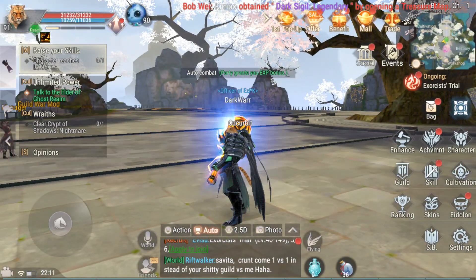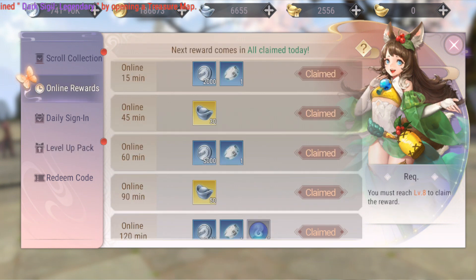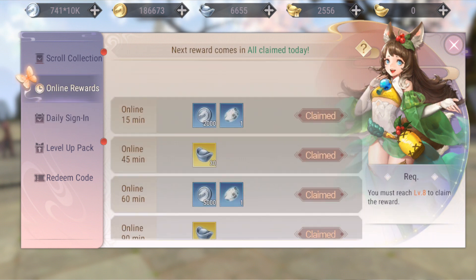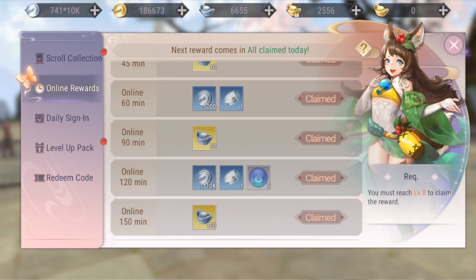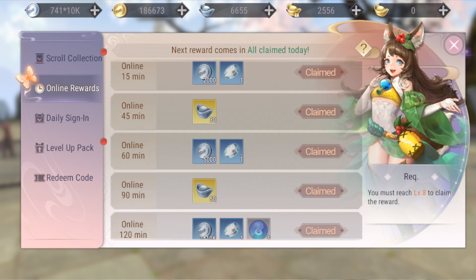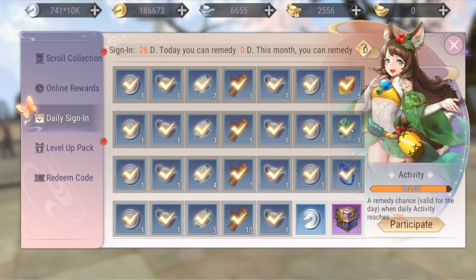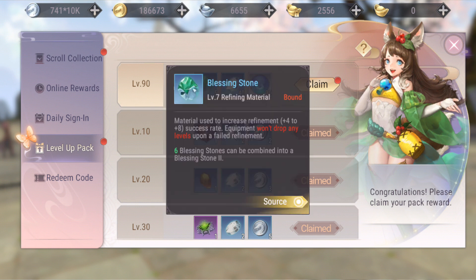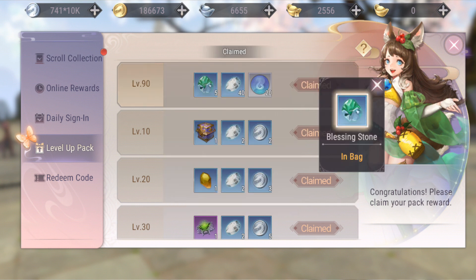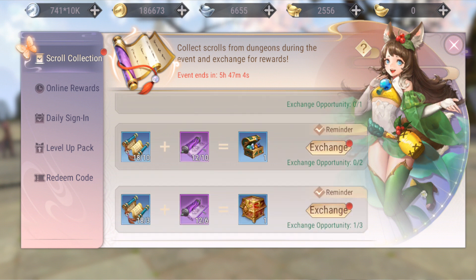Don't forget to collect your daily sign-ins and online rewards every day. If you're logged in for 150 minutes you get all the rewards — about two and a half hours is enough, and you can stay AFK to still get them. Also check the level-up event — I reached level 90 and collected 40 mirage stones, blessing stones, and spirit pills.